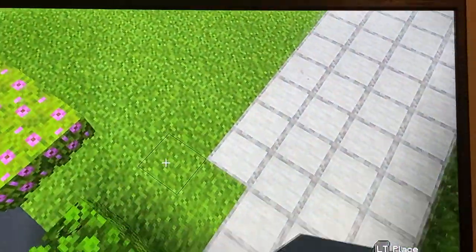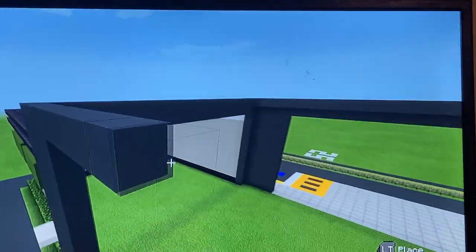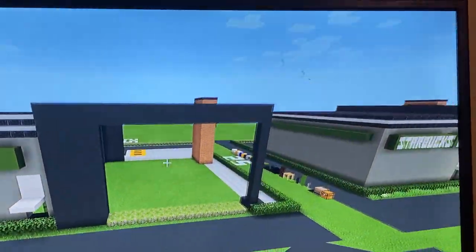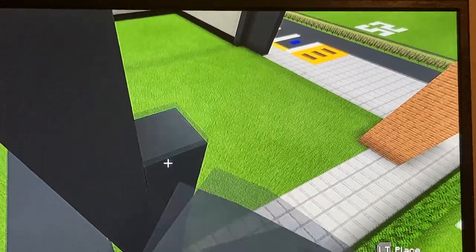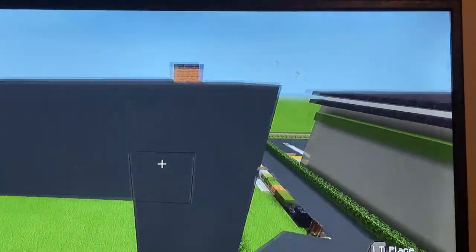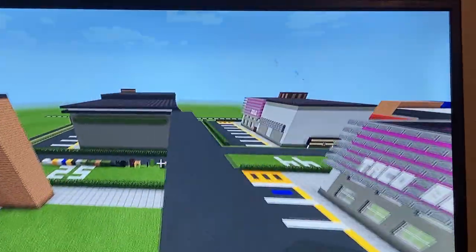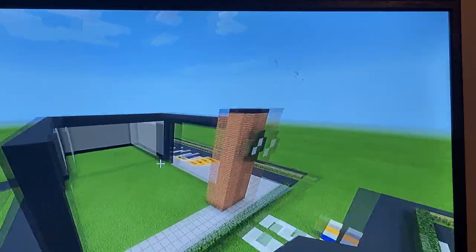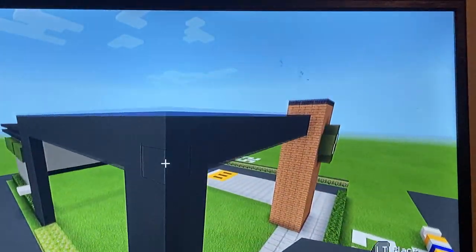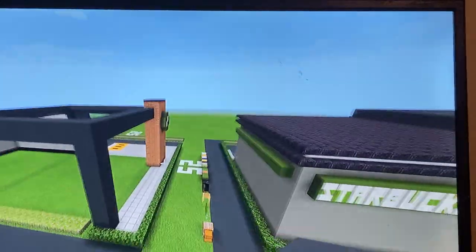Extend the rest of the gray concretes all the way up. Extend this over to the other side as well. From the extension you raised up, extend over to the tower and connect it, then one block down from there extend that over. This forms the whole framework of the building.